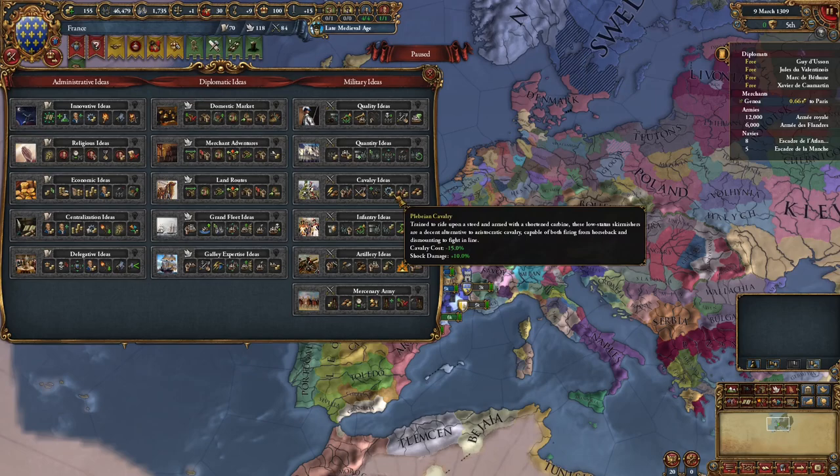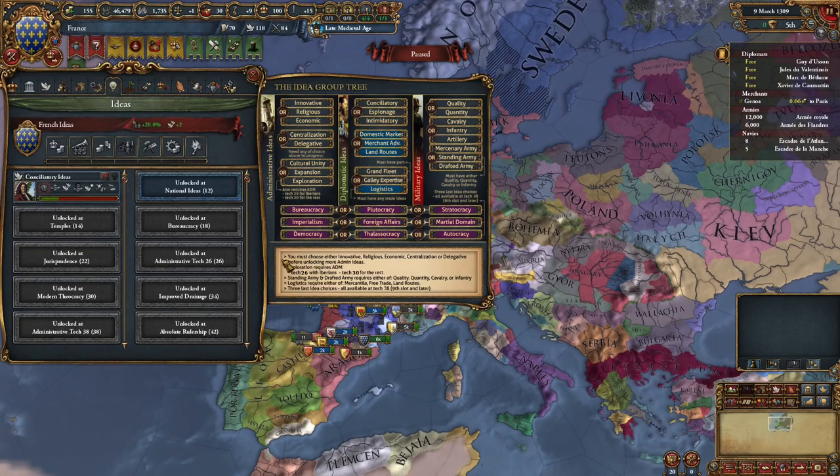One thing that has also changed is you have more idea groups but they're actually locked. You have to choose either Innovative, Religious, Economic, or Delegative before unlocking more Admin ideas. This is basically like a tree showing how you can progress to get more idea groups — very nice. This mod honestly — if I did a complete overview, this video would probably be about an hour long because that is how in-depth this mod is.